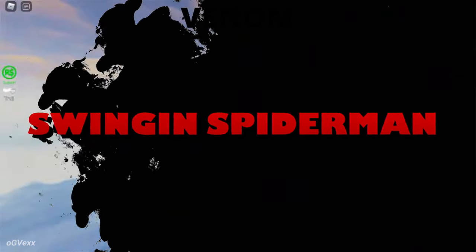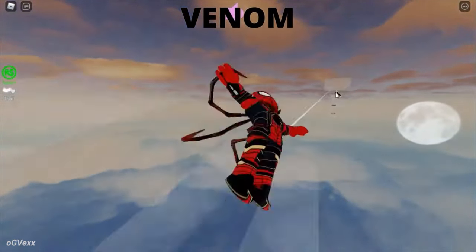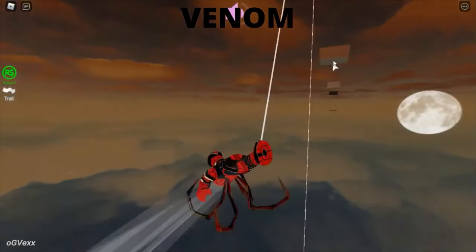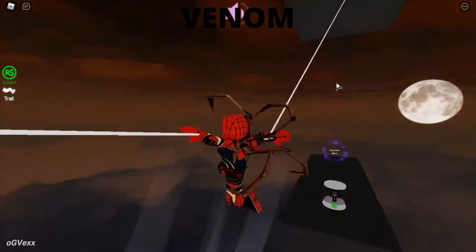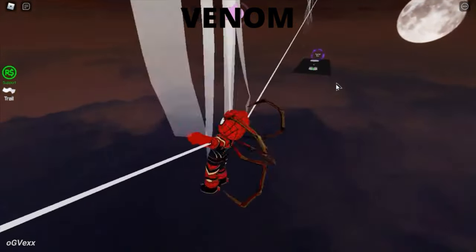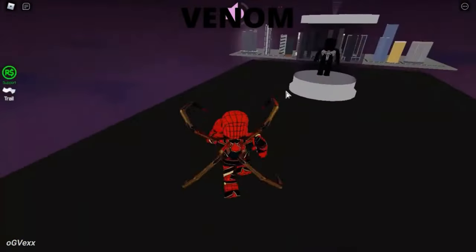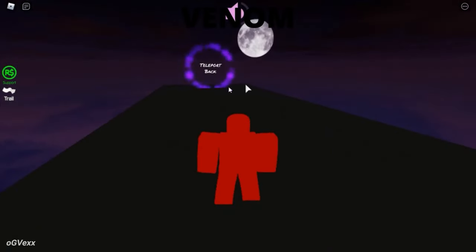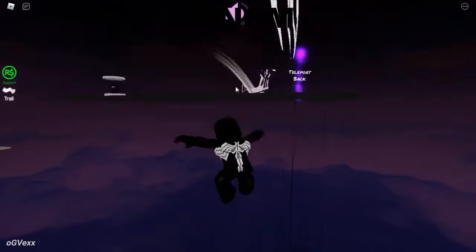Swingin' Spider-Man: The game showcases a nice Spider-Man web-swinging system. If you're into that kind of thing, be sure to check this game out. The main focus is web-slinging mechanics. You can press E or Q to cast web onto buildings. The web mechanic and swinging mechanic actually works pretty well as the web attaches to the building. You can climb and run on walls, just like the real Spider-Man. The game really makes you feel like Spider-Man.